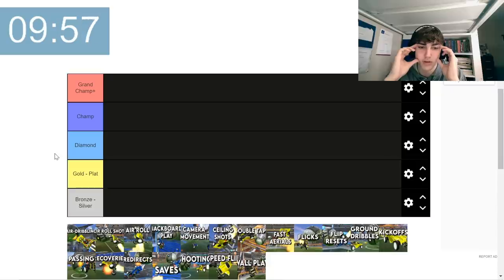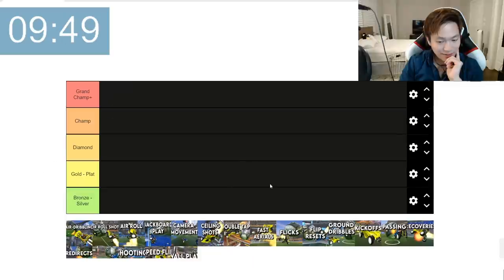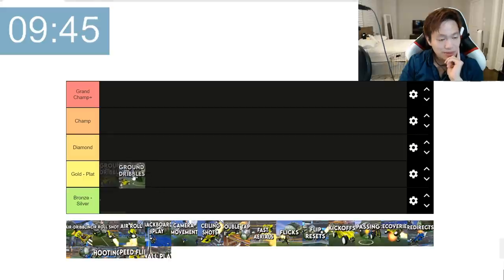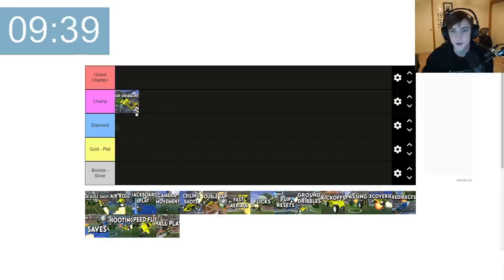I'm going to go in reverse order — instead of starting with bronze/silver, I'm going to start in GC. I think air dribbling is probably a grand champ, grand champ plus mechanic. The easiest one to get started with would be ground dribbles. You can definitely get really far with just hook shots and cut-ins. For air dribbling, it should be around champion — that's where we're actually going to start using it competitively.